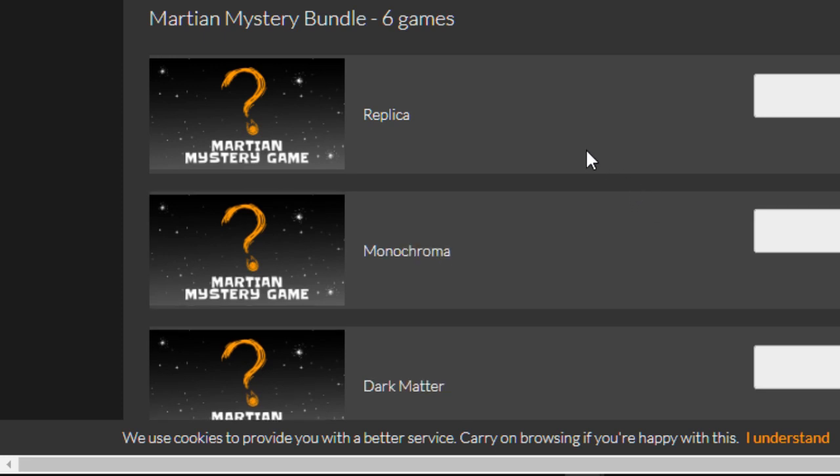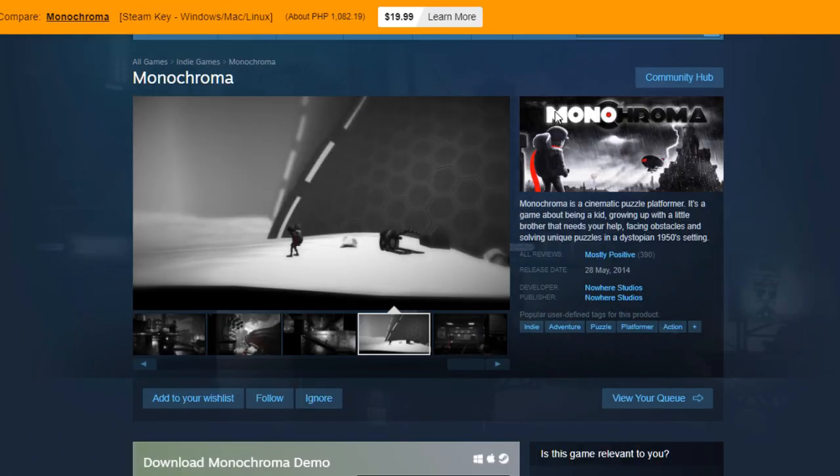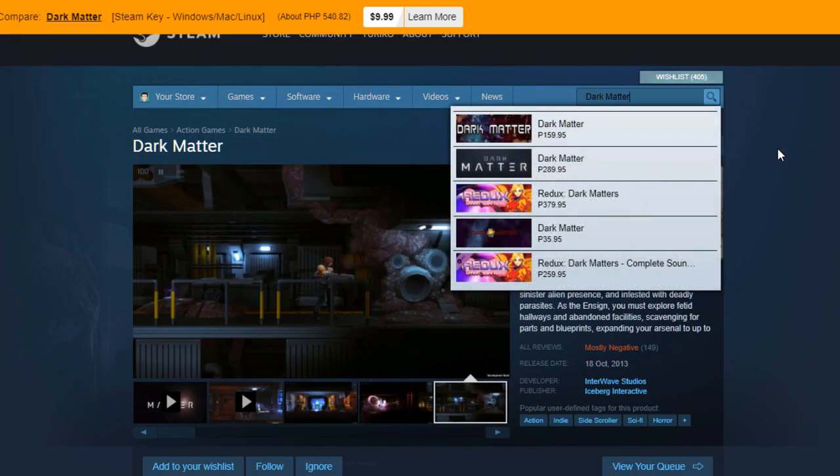We'll get Replica, Monochroma, and Dark Matter. I'll be giving away Replica because I already have it. I will be keeping Monochroma, and I'll be giving away Dark Matter — although I don't know which Dark Matter this one is.